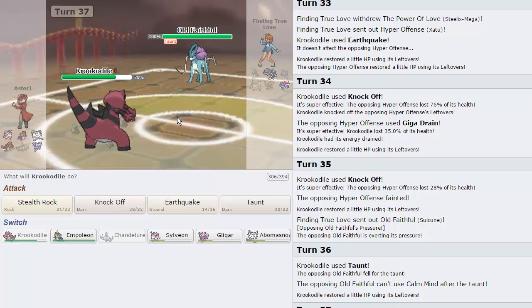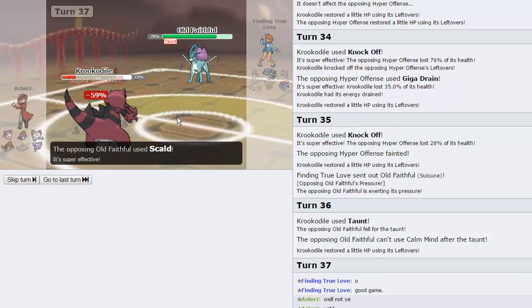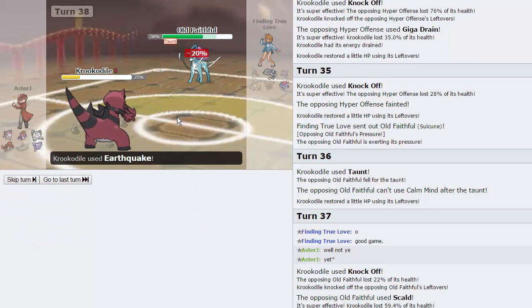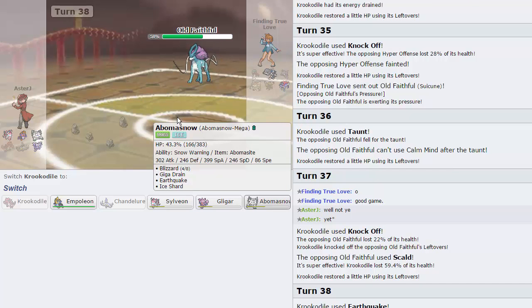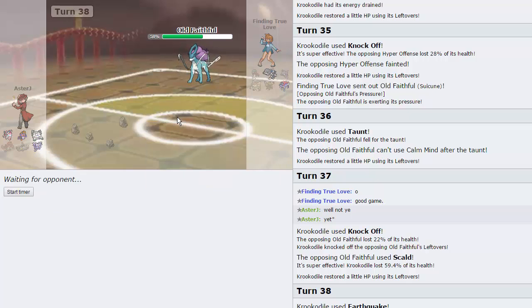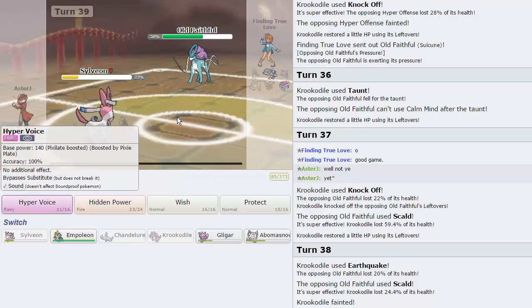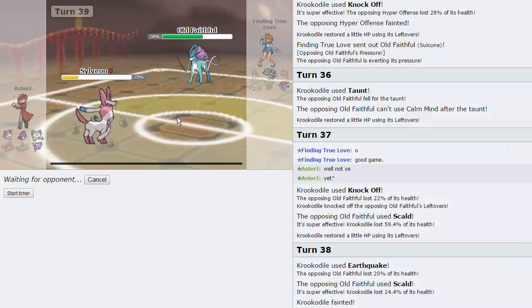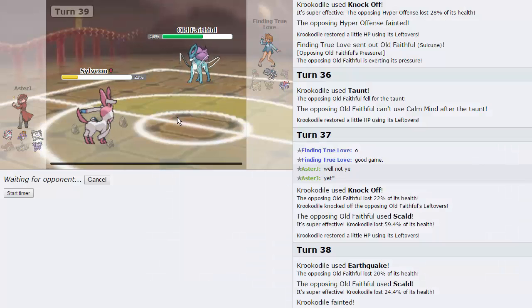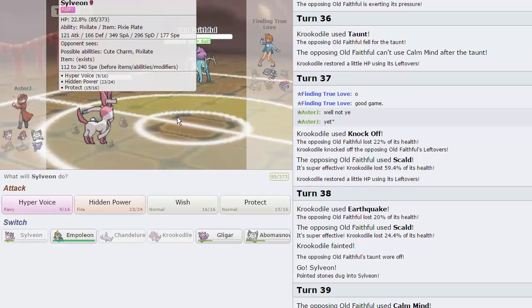It's looking pretty good for me. I'm just going to Knock Off here — hopefully he doesn't burn me with a Scald, because he shouldn't take me out with one. He does not, so we're going to get off an Earthquake, then go into Sylveon since his Taunt is down. The Rocks are up though, so I kind of have to go into Sylveon. Empoleon can finish off the game with Hydro Pump. I'll throw off a Hyper Voice — we calced it before, it does 49 to 57%, so it's never going to take him out but it'll drop him to about 10%. We outspeed Steelix.